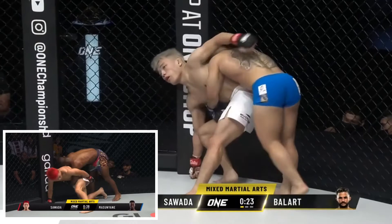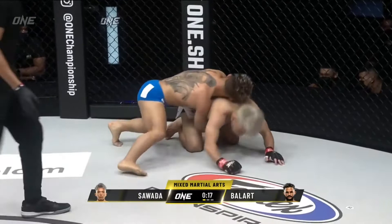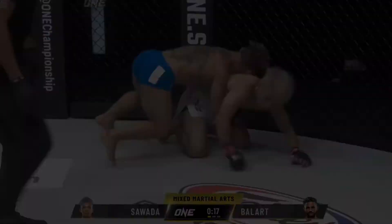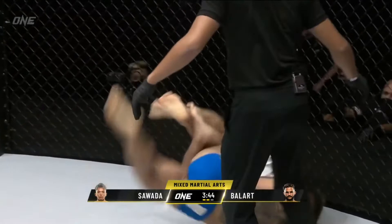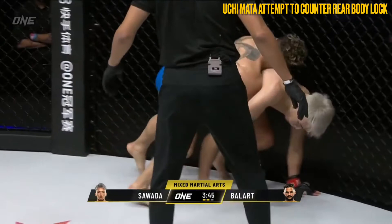Ballart had well-trained responses for Sawada's attempts to counter this position. When Sawada attempted to fight the hands by pushing them down, Ballart went for the suplex, walking his feet in and engaging the hips before Sawada could set his base. Sawada also attempted an uchimata-style throw in an attempt to reverse the position. However, with only a grip on Ballart's right arm, there was insufficient torque to rotate Ballart around his body and end up on top. Pay attention to Ballart's head position in the centre of Sawada's spine, preventing Sawada from getting his arm behind and using Ballart's head as a lever to complete the throw. Although Ballart was thrown off balance, he was able to maintain his body lock and retain his positional control.